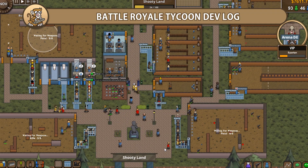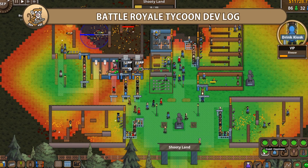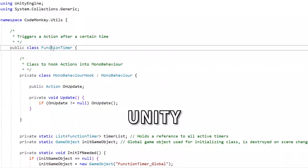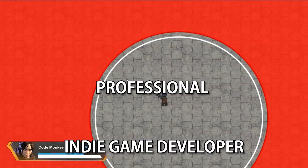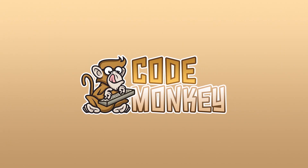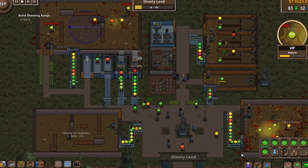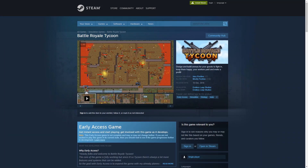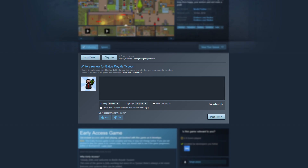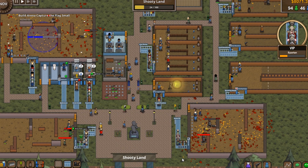In this video I'm going to go over what I've been working on in Battle Royale Tycoon, along with an overview of how each element works — guest money, restaurant, double damage, Steam achievements and trading cards. I continue to work on Battle Royale Tycoon. The plan is to get it fully completed and out of early access by the end of this month.